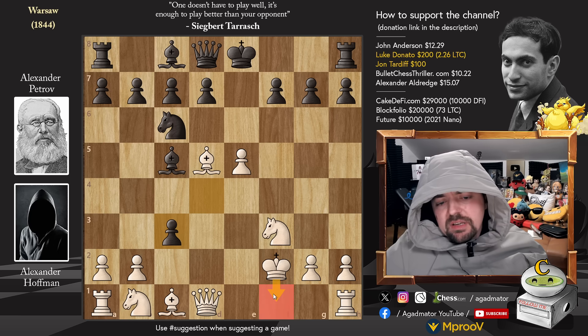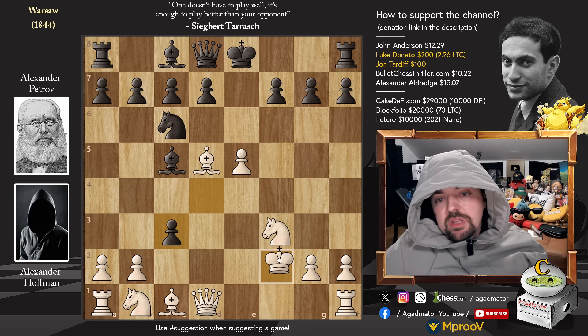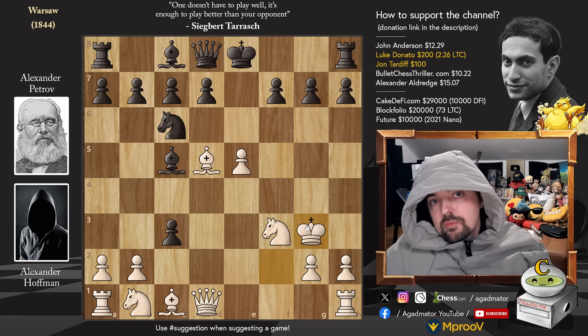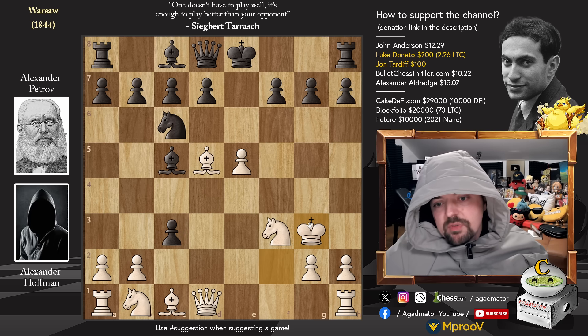The king could go to f1, e1, e2, or g3. Interestingly, even before engines got really strong, people thought that just moving the king to e2 was much, much safer than bringing the king over to g3. But nowadays we know that's not the case. In this game, Hoffman actually went for king to g3 - the strongest reply.